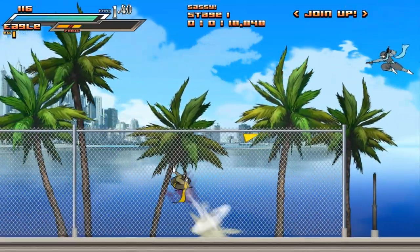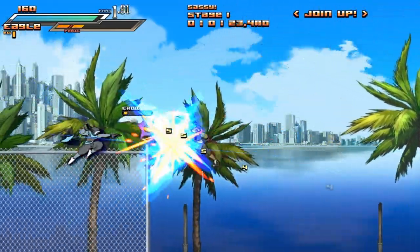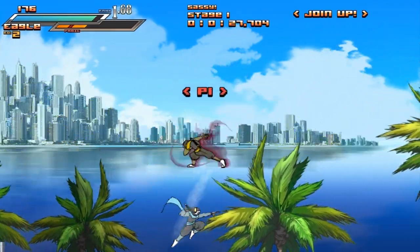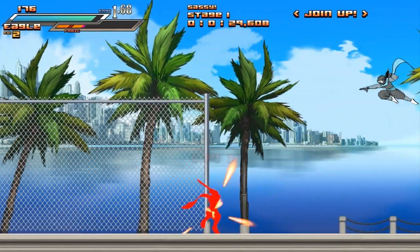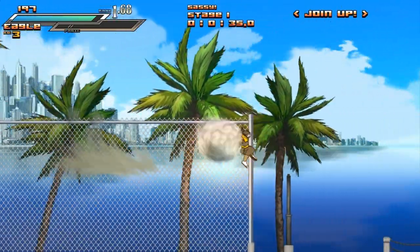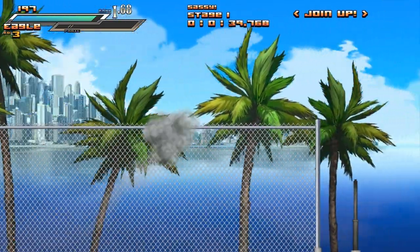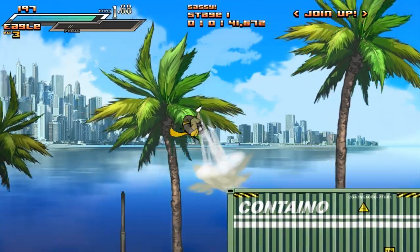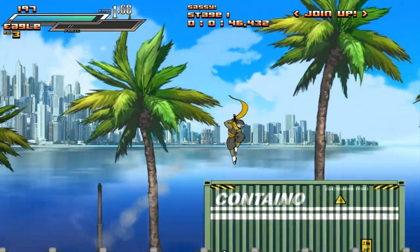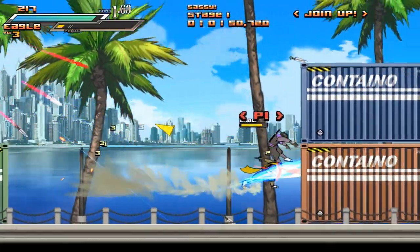We've got our basic attack on X — I'm using a 360 controller, by the way — and I'm basically playing as one of the enemies, which is kind of awesome, just with a different colored scarf. Jump is on A, basic attack on X, charge attack on Y which requires your panic meter and can deflect some bullets. There's also a dash and a defense dodge, both on the right trigger. Most of those are everything we need for the early game, but we'll get into more complex stuff as well.